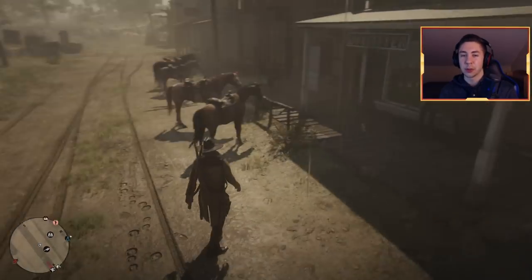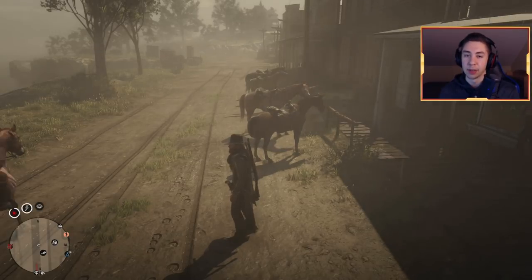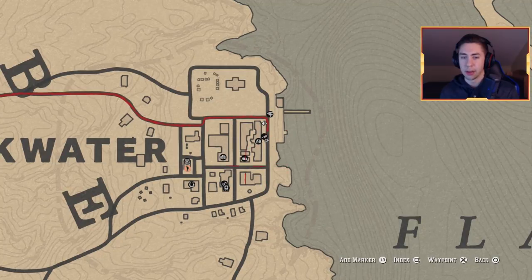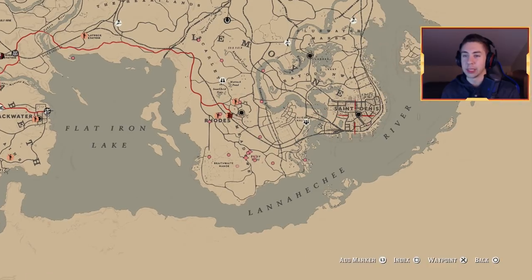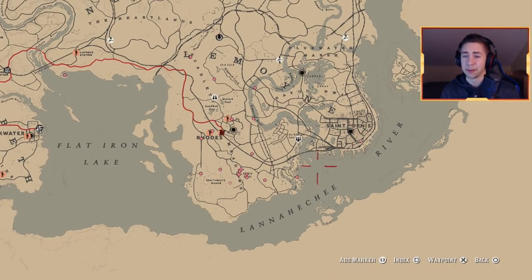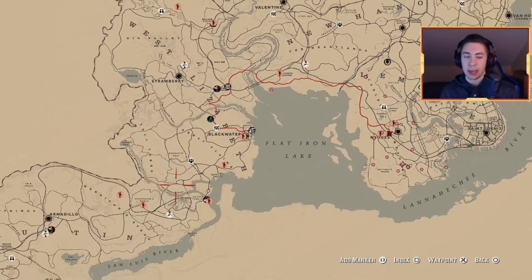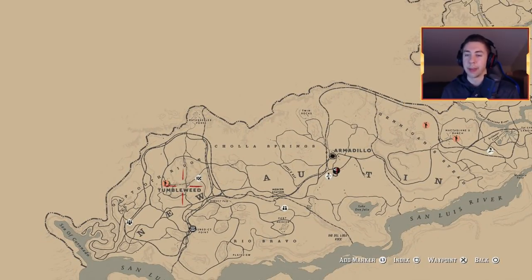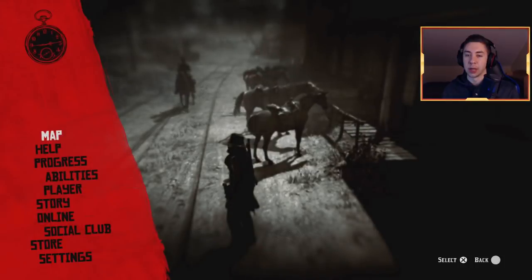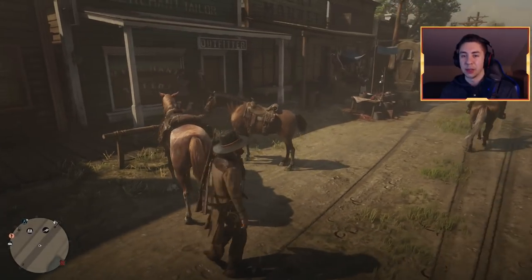First things first, you want to go to a location that has a lot of hitched-up horses, and that's going to be pretty much every main town in Red Dead Online. On the map, one great spot is this road right here in Blackwater — horses are often all throughout Blackwater. Roads is another great area, and of course Saint Denis, being so large, has a bunch of horses hitched up throughout the whole city. Valentine's great, Tumbleweed is great as well. My favorite is probably Blackwater since they're all just lined up in a row.